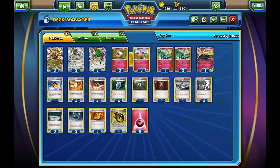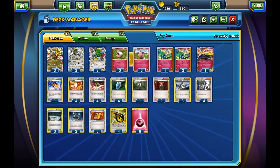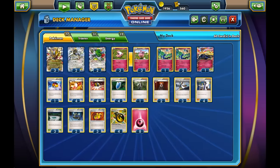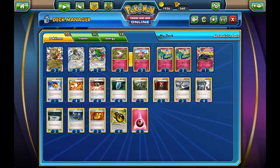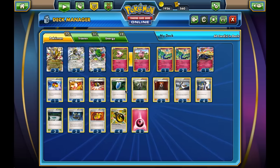AZ is basically used to heal off the damage of our Pokémon. We can also use it to retreat, since we only play three stadiums. We can also bring the Shaymin back to our hand and not play it again, so you don't have to be forced to play Shaymin back down. AZ is a really cool card and it works really well with VS Seeker, obviously.